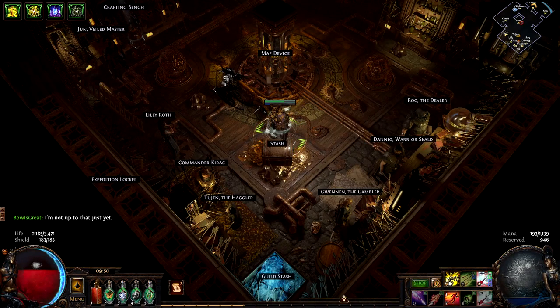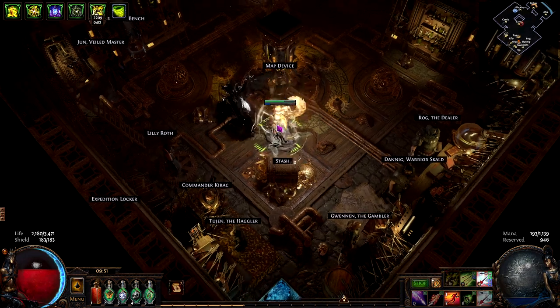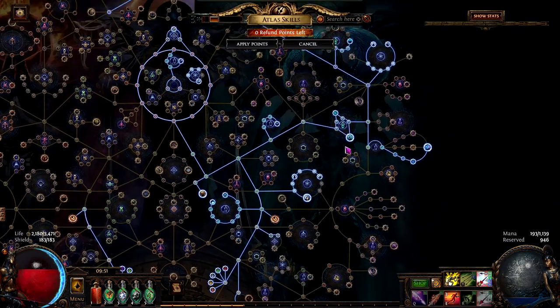What is up guys, today I'm bringing you an atlas strategy that I have been using since the start of the league to make currency. I have had great fun and success with this strategy, so today I will be sharing it. It revolves around Harvest and Expedition.